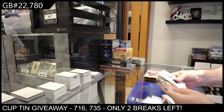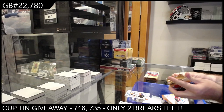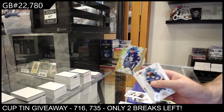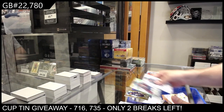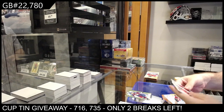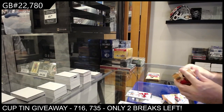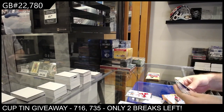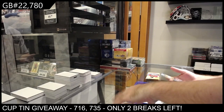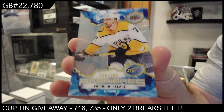Start off with a green for Nashville of Granlin and a rookie of Zegris for Anaheim. Green of Marner for the Leafs, a green of McKinnon for the Avs. Rookie for Carolina of Jarvis.